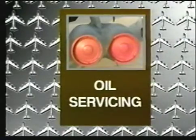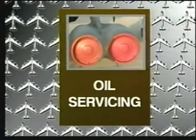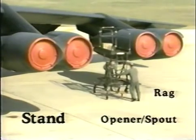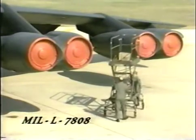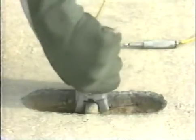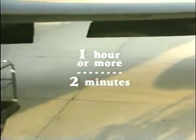Now it's time to check under the hood, so to speak. The next task we'll review is engine oil and constant speed drive servicing. You'll need a stand, a can opener or oil spout, a rag to clean up any spilled oil, and the proper oil: use MIL-L-7808 or the NATO equivalent O-148. First, ensure the aircraft is grounded before beginning. If the engines have been shut down for more than one hour, they must be motored for two minutes prior to servicing the oil.